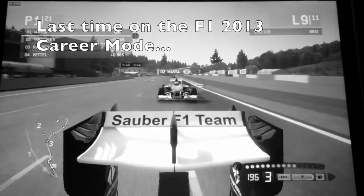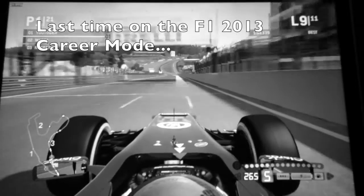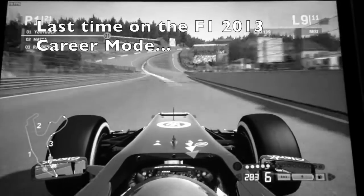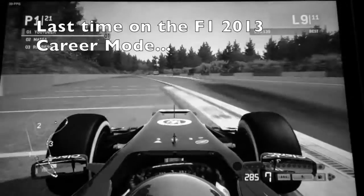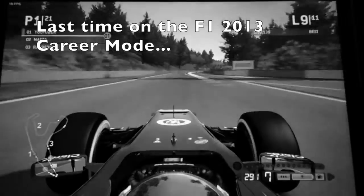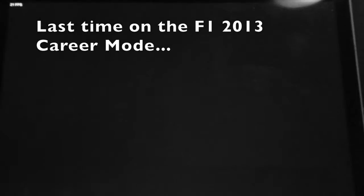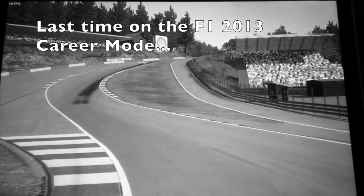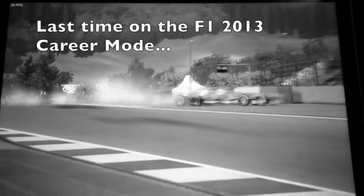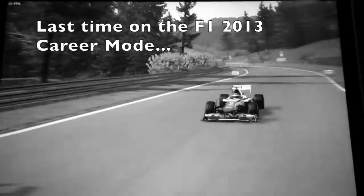This could be our first win now, if Massa doesn't fight back at us. Down towards Eau Rouge now, Massa is really close — you can see the proximity arrows. Now coming down towards Eau Rouge, Massa has gone off the track there, into the barriers. That is dramatic — Massa has gone into the barriers, and we've just been given some incredible luck. Felipe Massa is in the barriers there.